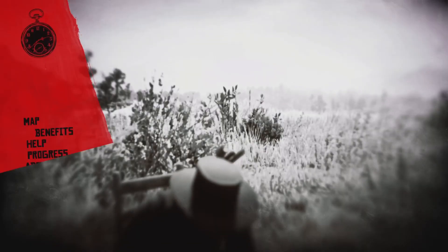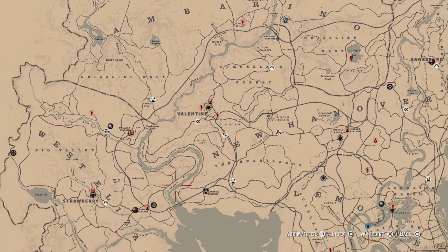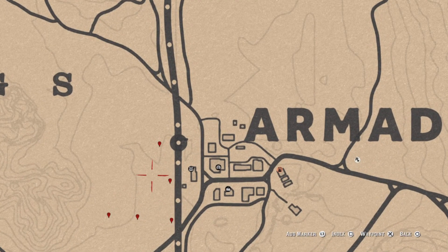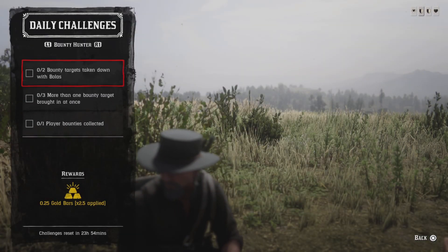For the five wild feverfew to pick, head down towards Annesburg — this is the fastest place to get them because you're right by a fast travel. These five markers here indicate the wild feverfew. Go ahead and pick your five and that challenge will be completed. And that's it for the general challenges.